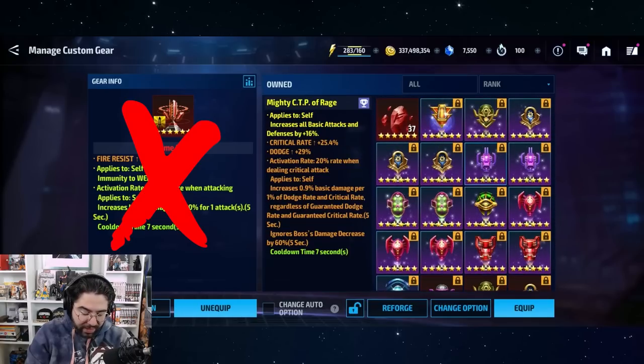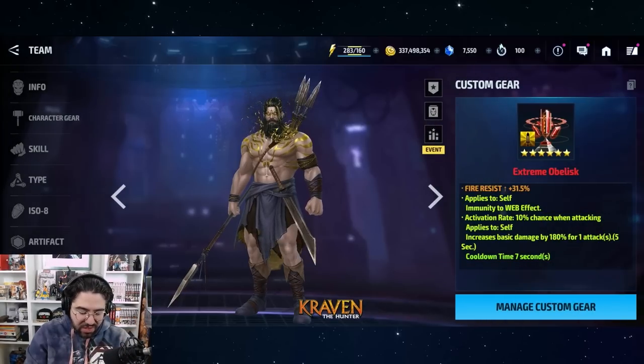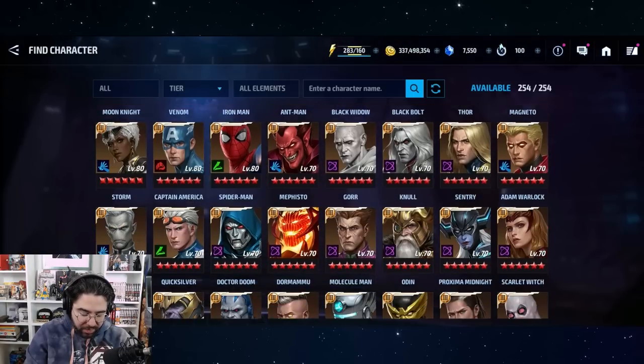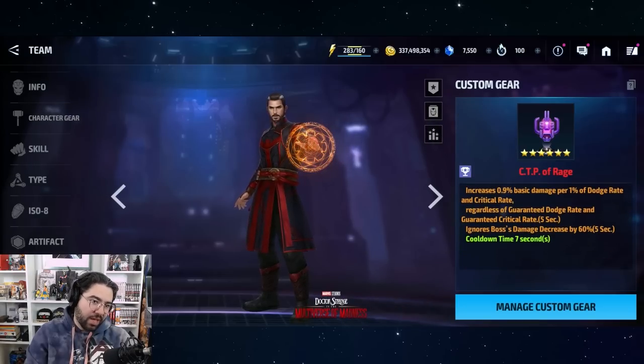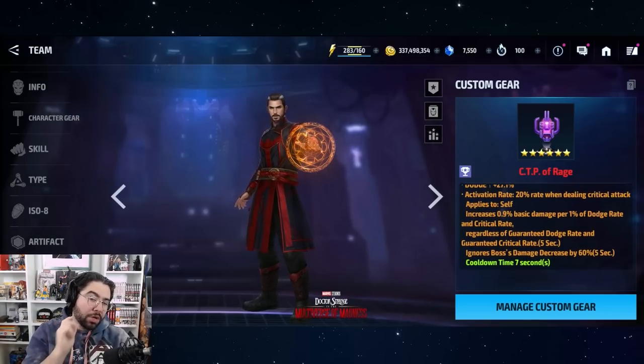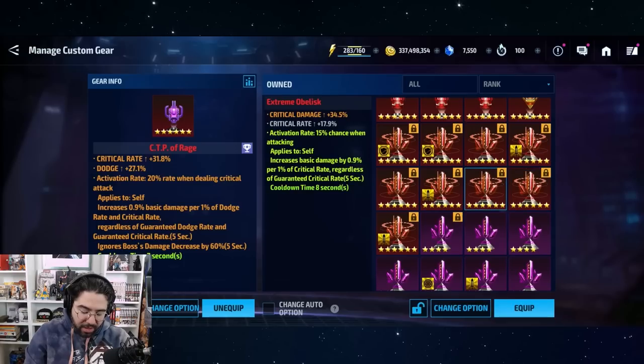It's not exactly the same as a CTP of Rage — be careful with that. CTP of Rage has a seven-second cooldown, and if we look at Doctor Strange, who we'll be testing today, you can see it's seven seconds. So you do have to adjust your gameplay a little bit if you're used to using the character with a CTP of Rage — you have to delay your next rotation by one second, because the Anger obelisk has an eight-second cooldown.